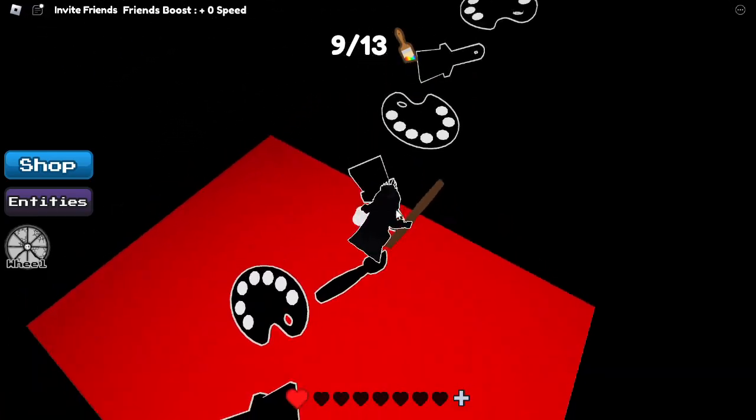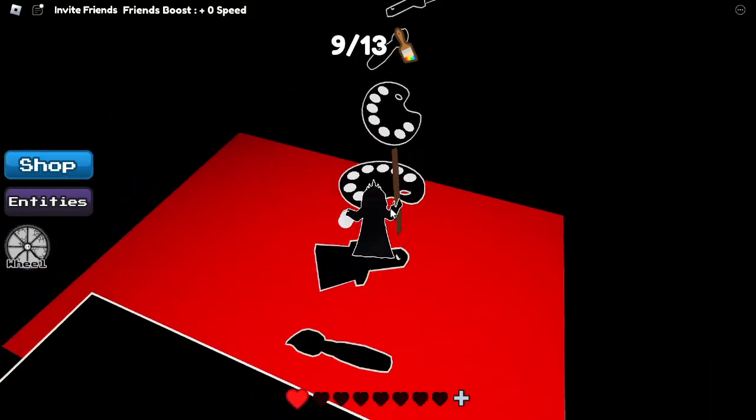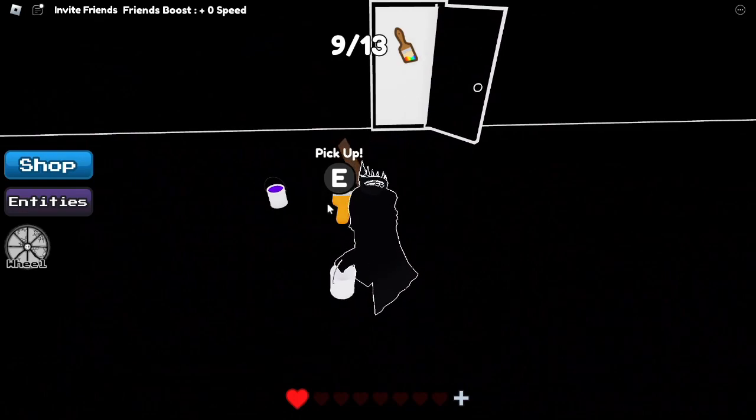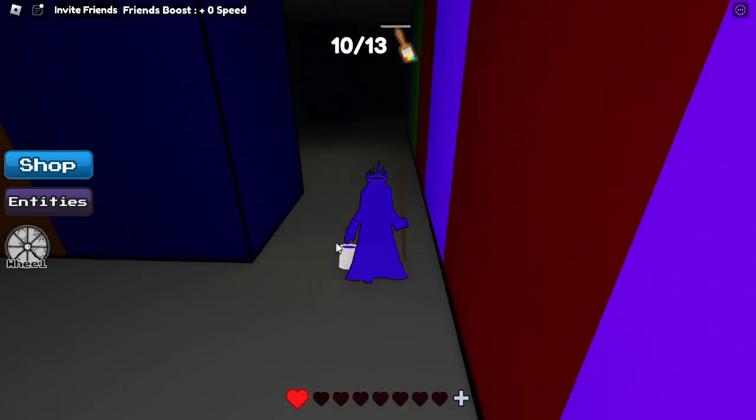More parkour. I fell again. But anyway, we're just going to do a little simple parkour here. Get the paintbrush. Now purple — this is like second to last color we need.